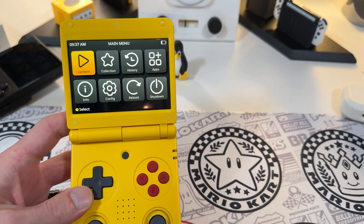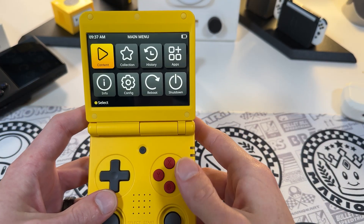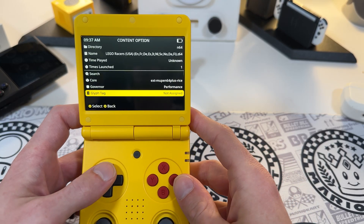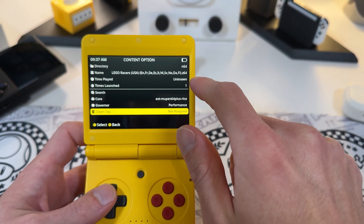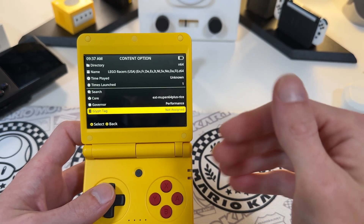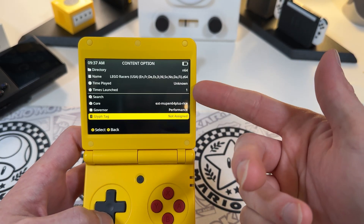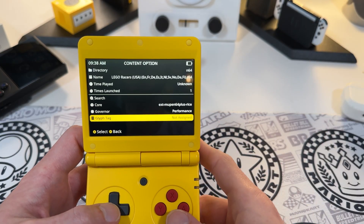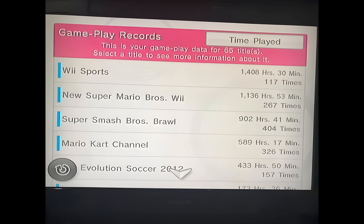Number nine of our changes is activity tracker and playtime stats. Now, if you hop into some content and choose the menu for info on that, you'll see times launched as well as time played. You can now see how long you've been enjoying a game and get those stats to flex on Twitter or Discord. Back in my day, we just looked at the Wii message board.